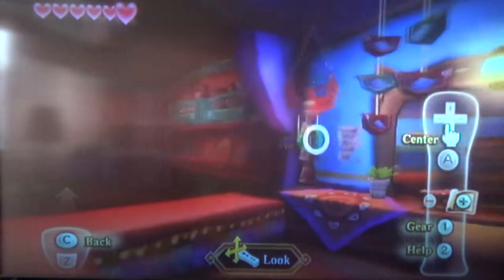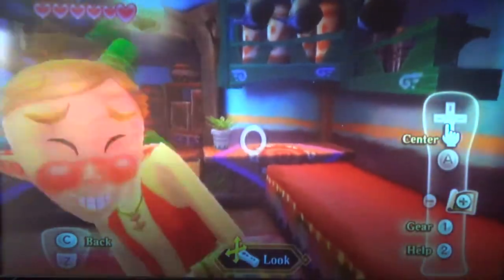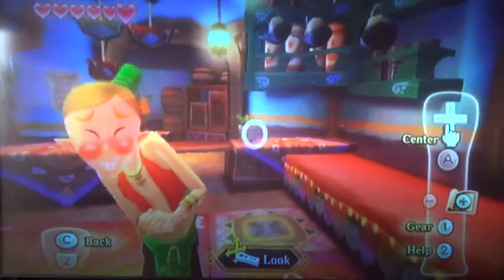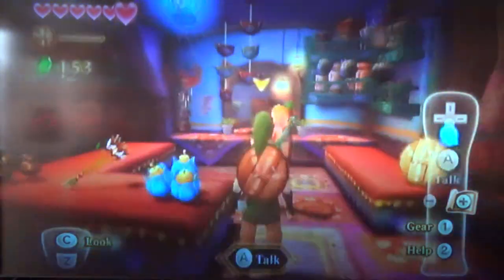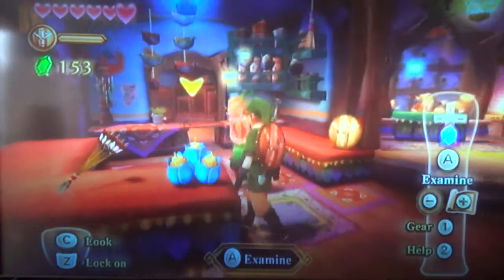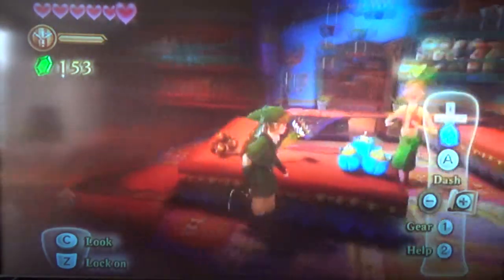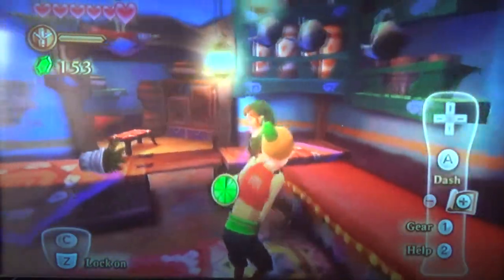Any Majora's Mask fans will see a resemblance to the Happy Mask Salesman — look at that face. We can buy items from here. He has a wooden shield, some bombs, arrows, and deku seeds. I'll explain more into those once we're able to get them.